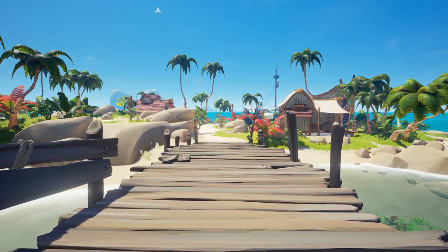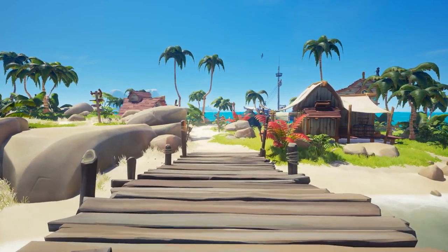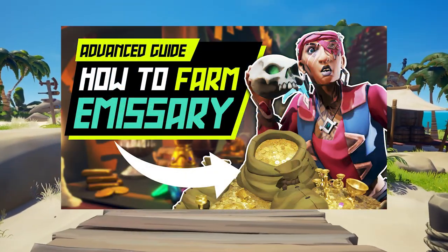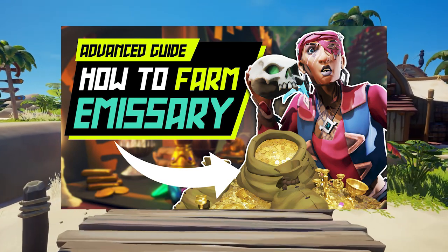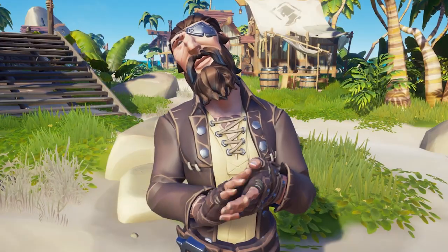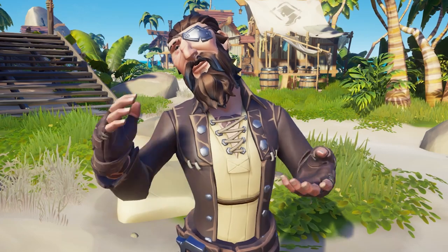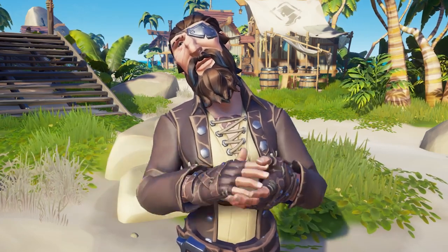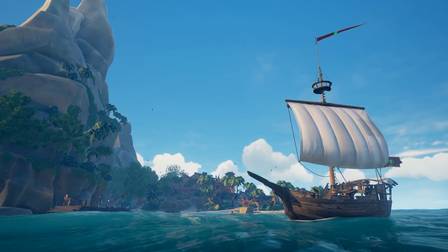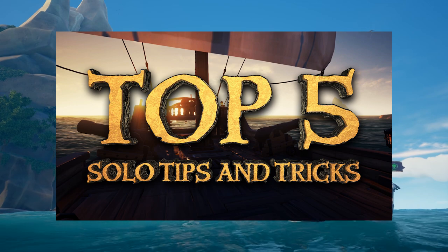Once you find a less active server, the next thing you want to do is make sure you are optimizing your emissary grind with the most efficient methods. I have put together a farming guide where I cover how to do this for each of the trading companies, so make sure to check that out. Now that you've found the best server and understand the best ways to farm your emissary, the next thing you want to do is become the best solo slooper you can be. I already have a full guide covering the top five best tips for solo slooping.